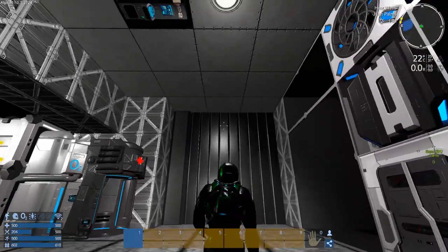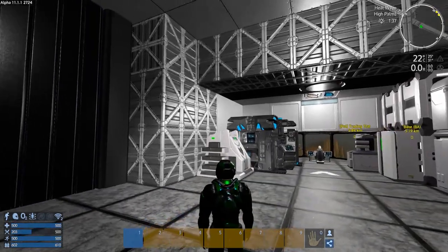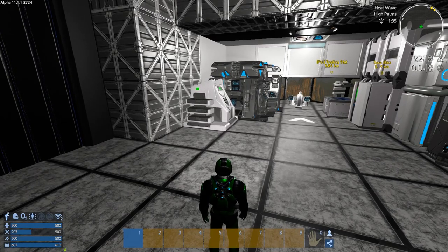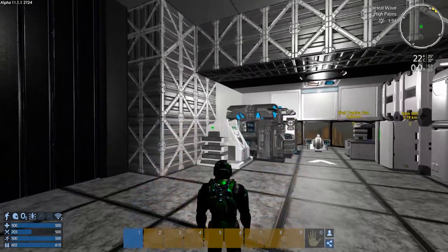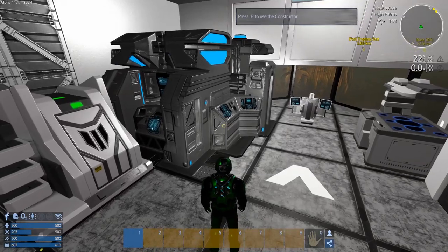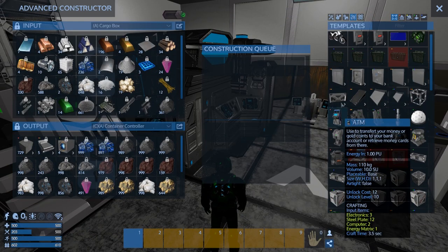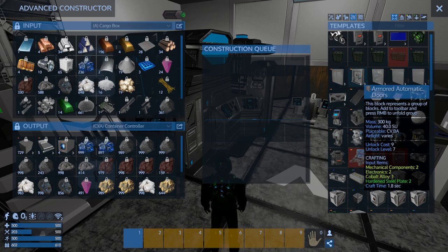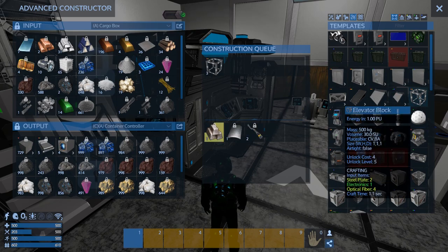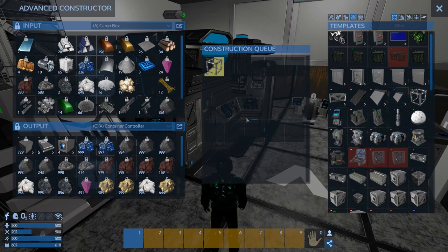I could put an elevator right here — that's cheesy but it would work for now. Or just a door on it. You know what, I'll make an armored door for it. We'll make a few — one, two, three. I might need four. I'm not sure we'll need dozens of elevator blocks, trust me, I'm not wasting my time building them.